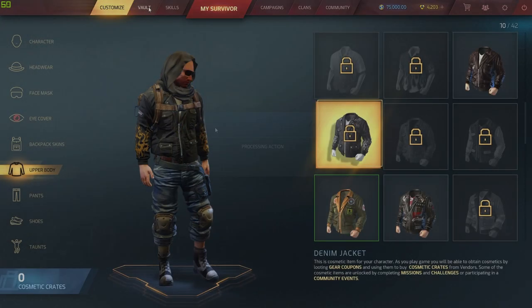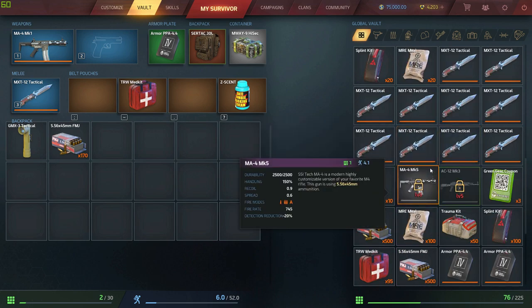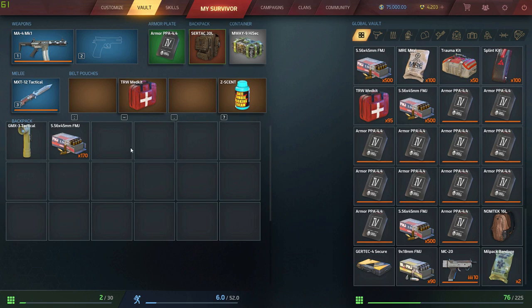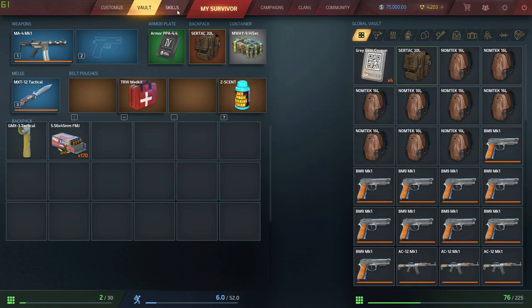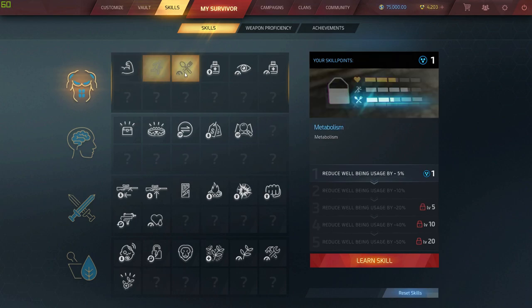On to the next tab — the vault. There's a safe zone in the game where you can chuck your loot into the vault to save it and take it out at a later time. Your meds, ammo, and stuff like that stack, but you are limited to how many slots you get. You can get more from the shop or by playing the game.